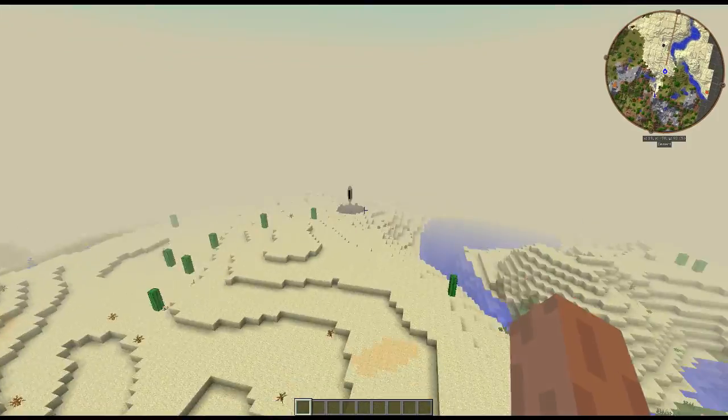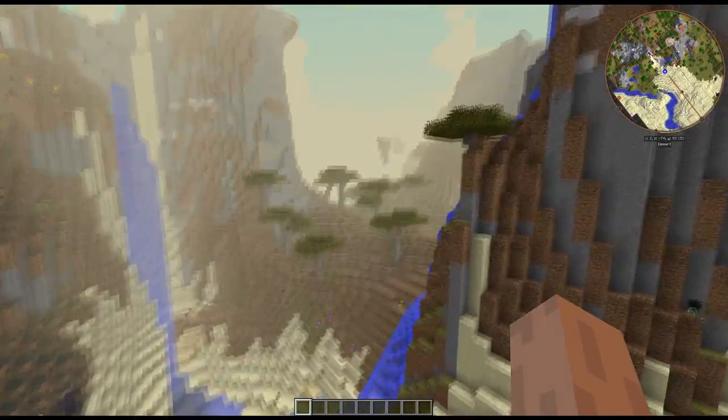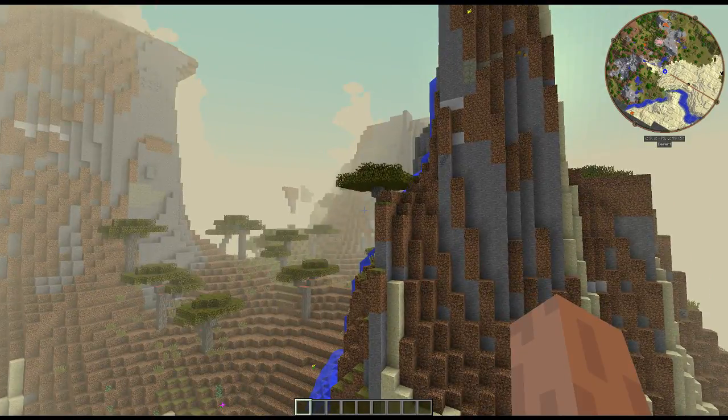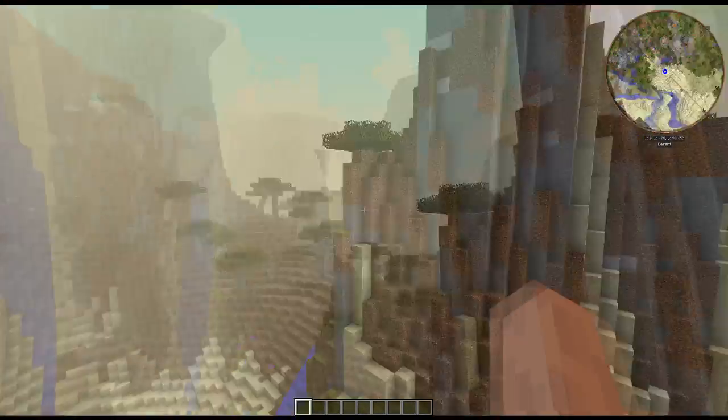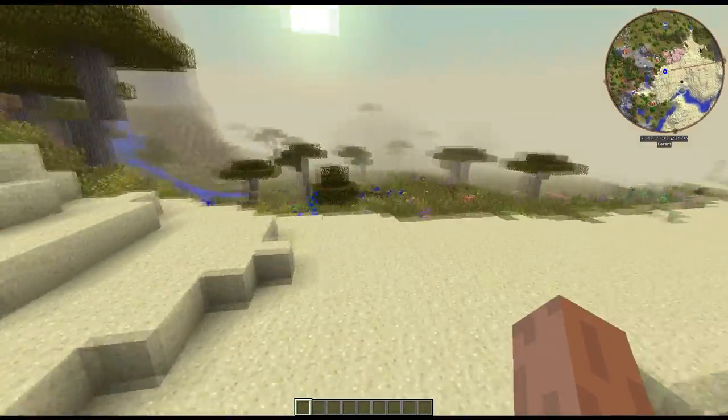It's vast. There are trees. There's a little obelisk over there from Thaumcraft. And I just really liked it, and I thought I was going to build in here sometime. So I wanted to explore around it. So I hopped down, and I'm going to fly because it's faster, but stay on the ground.